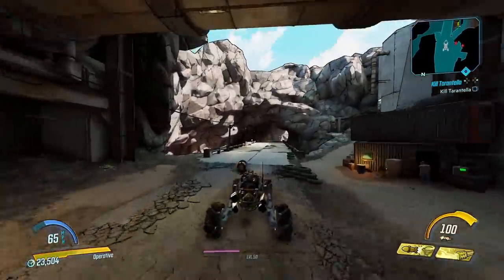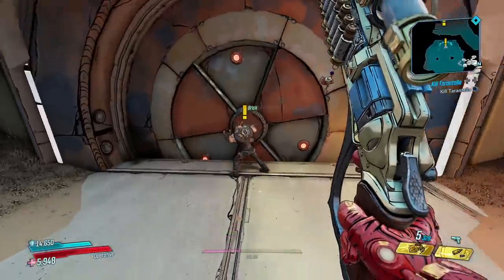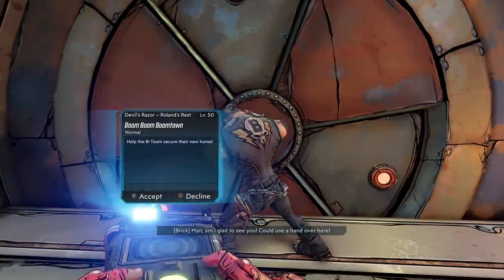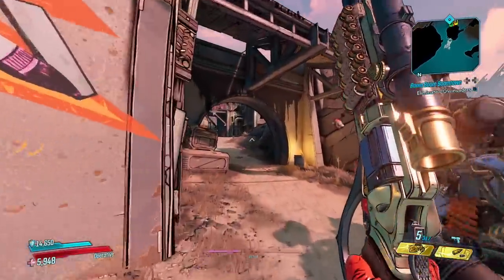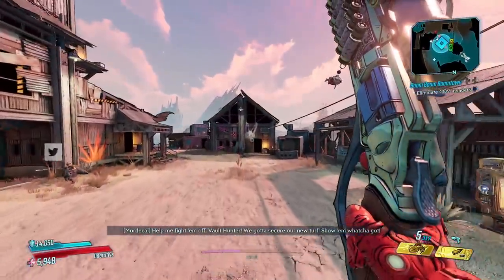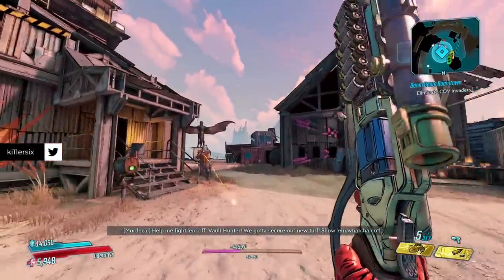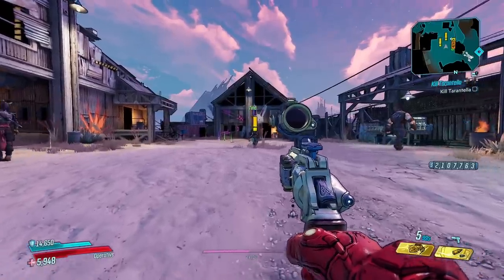After going through this cave right here you should hear some voice lines from your buddies — here's Brick. We're gonna have to take the mission called 'Boom Boom Boomtown.' After you complete that mission and get to Boomtown, you'll be able to pick up the next mission we need.